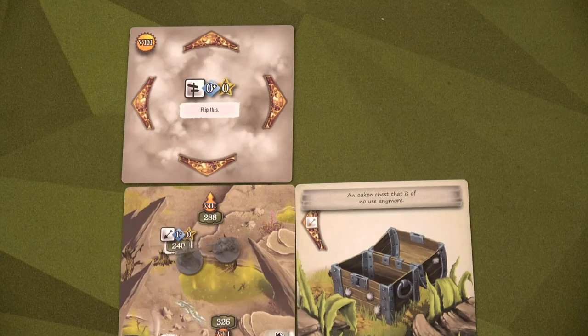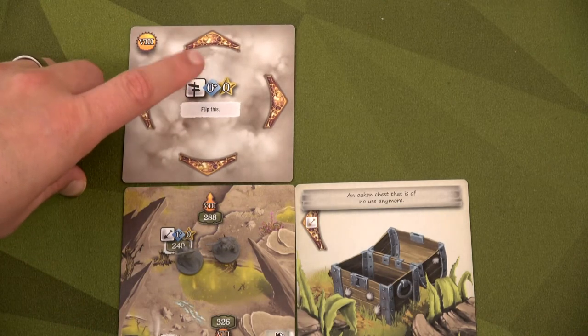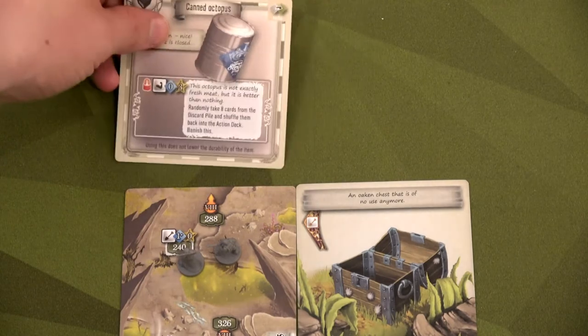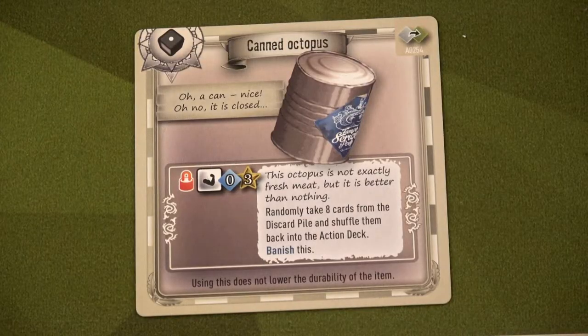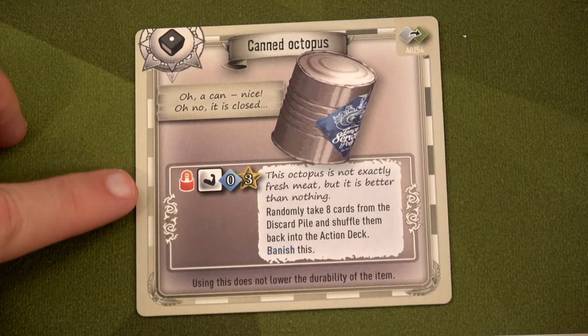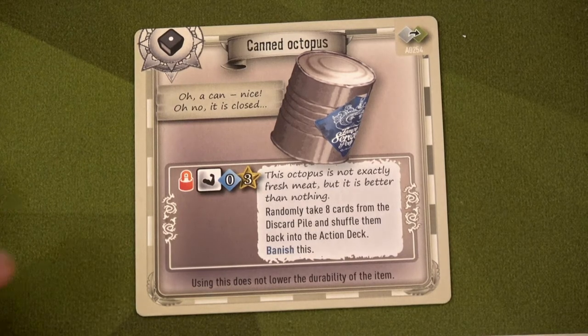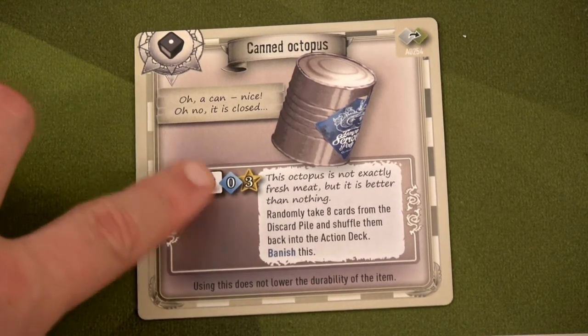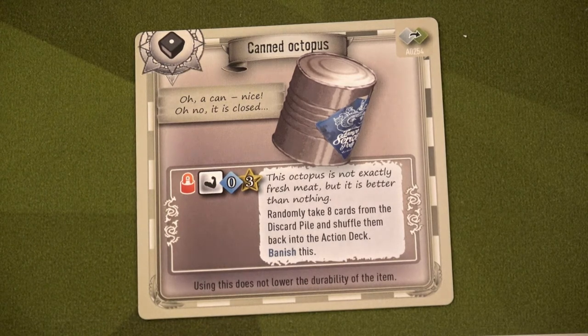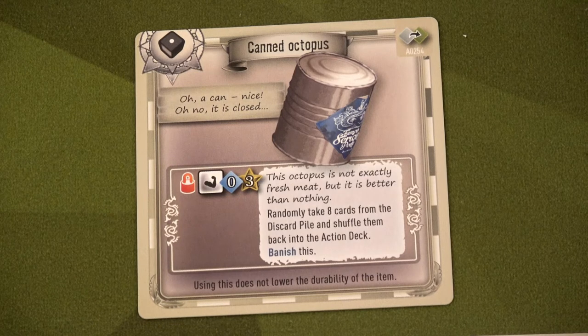We keep forging on — spending zero actions, both Keelan and Dimitri do a pathfinding action. Flip the card: it's a canned octopus! It's not exactly fresh meat but it's better than nothing — randomly take eight cards from the discard pile and shuffle them back into the action deck, then banish this. But it's a strength test requiring three successes with zero cards drawn and we have no strength items!